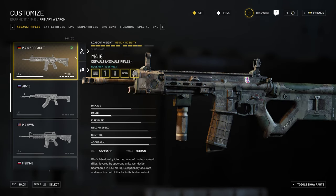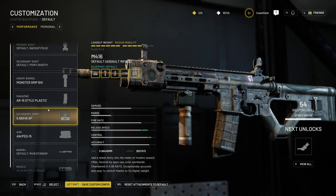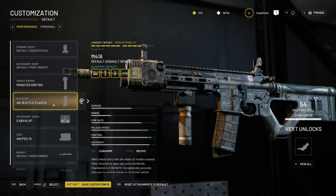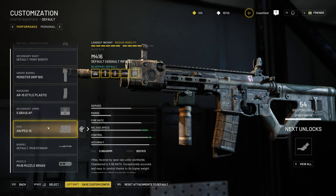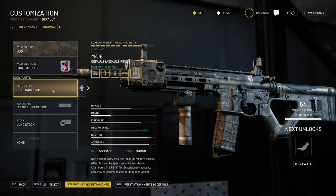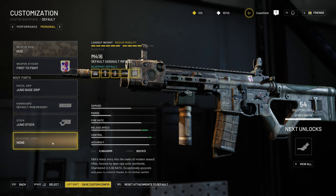Once you choose the M416 and click customization, this is where the actual play comes in. You can configure the primary sight, secondary sight, underbarrel attachment, magazine type, secondary ammo in your backpack, side attachment rail, the barrel, the muzzle, and of course some visualization options — weapon skin, sticker, pistol grip, handguard, stock, or magazine funnel. For example, for the stock, I still have some locked.